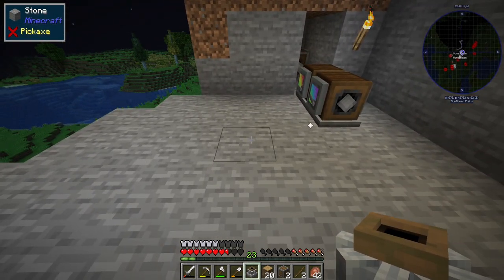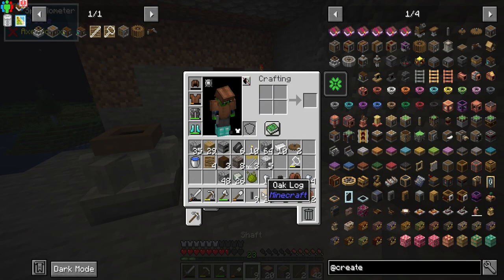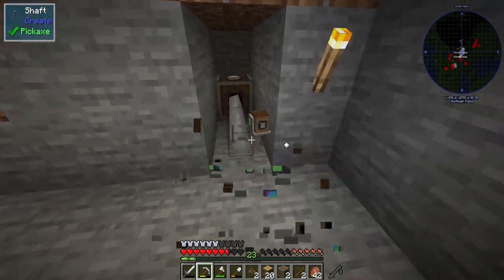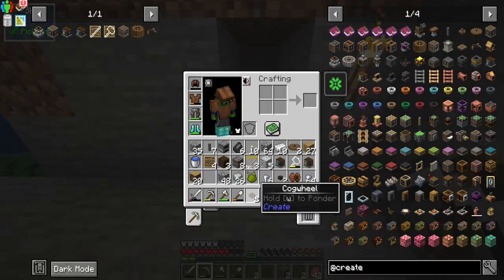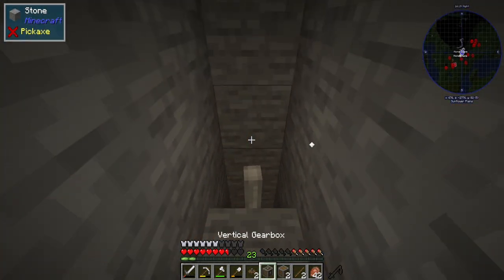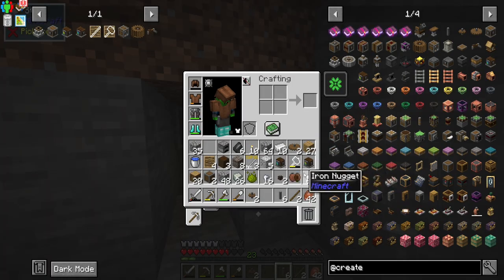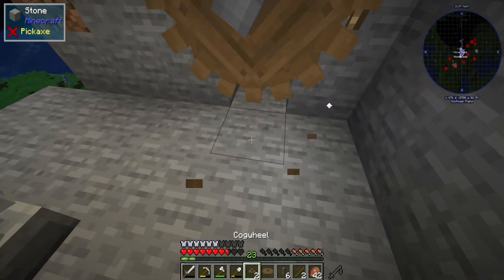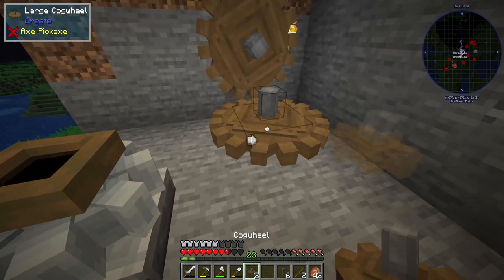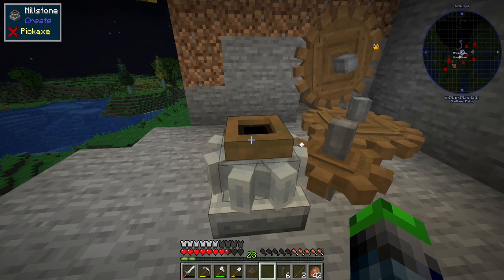Let me get the cogwheel connected — I'll move this up one more block and put the large cogwheel on like this. There we go — the millstone is now spinning! I can't put this in there right now, let's go get something we can use.